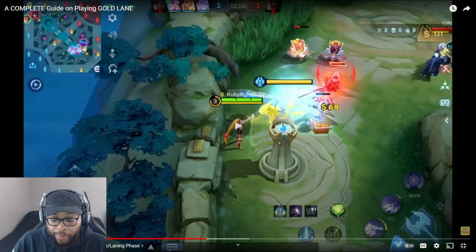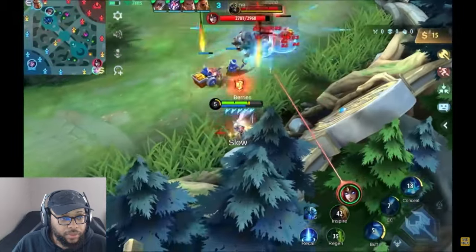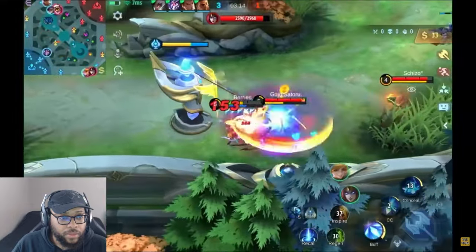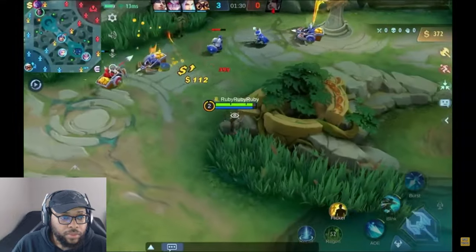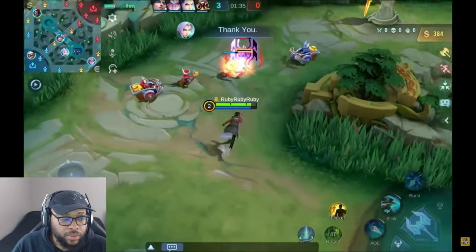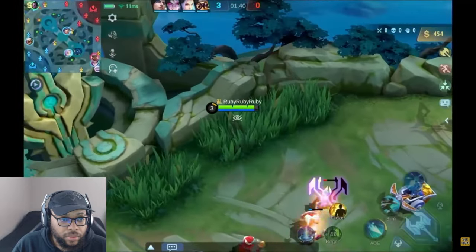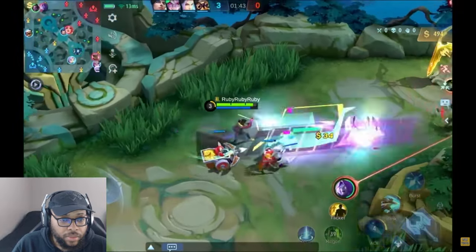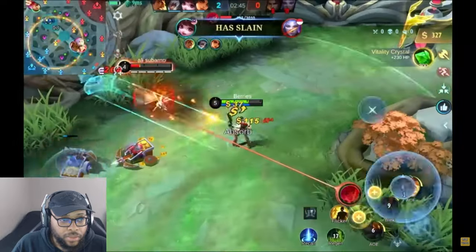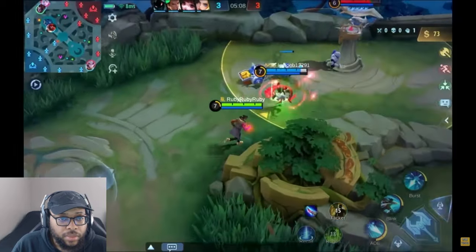Heroes like Leslie or Miya tend to be weaker in the early game, so try to play safer with such marksmen — trading HP with the opposing laner tends to go badly for them. On the flip side, you can adopt a controlled aggression approach if you are the stronger early game hero. Use your early game advantage to poke the opposing laner to reduce their HP, which will force them away from minions — possibly denying farm or forcing them to waste time recalling. Remember to never be overly aggressive and always be map aware.